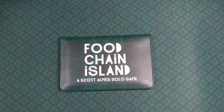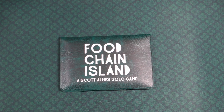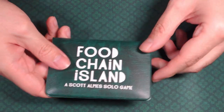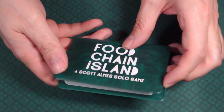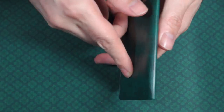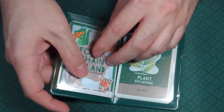It is designed by Scott Alms and artist Annie Wilkinson with publisher Buttonshy. Buttonshy makes a whole series of games that fit in your wallet — actually, I think they only make wallet-type games. So they are going to be micro games, normally with 18 cards.